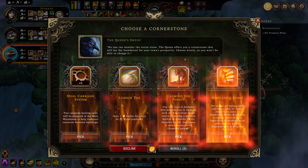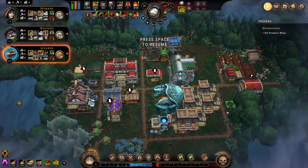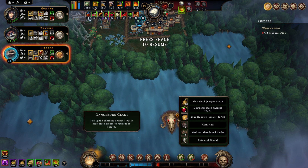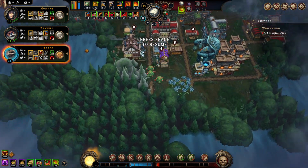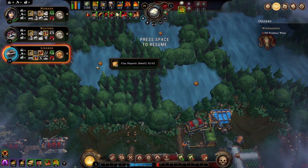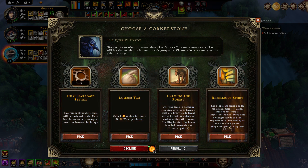Let's look at this event: discovering a glade during the storm grants ten tools — interesting. Let's re-roll: Rebellious Spirit and Calming of the Forest? Calming of the Forest? Tome Denial is not empathy, I think that's corruption. Blightrock Cauldron — I think that's empathy. Leaking Cauldron — yes, that's empathy. On this tutorial map the Queen is never going to be pissed.